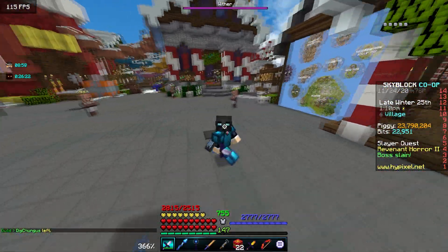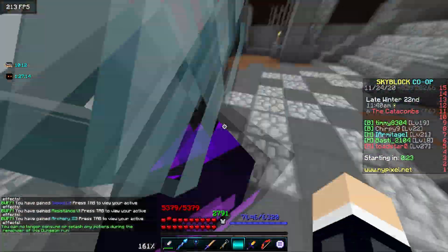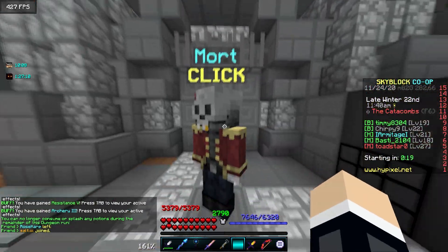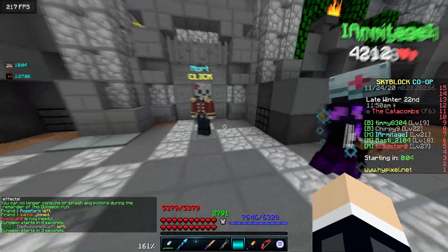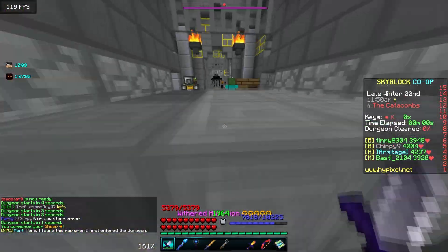Let's hop into a dungeon run and see how this thing performs. We're going to be doing a Floor 6 today, because it's pretty much impossible to do Floor 7 by yourself due to some of the stages. I'm going to be using the Sheep Pet for this because I want to show you the true power of this sword.